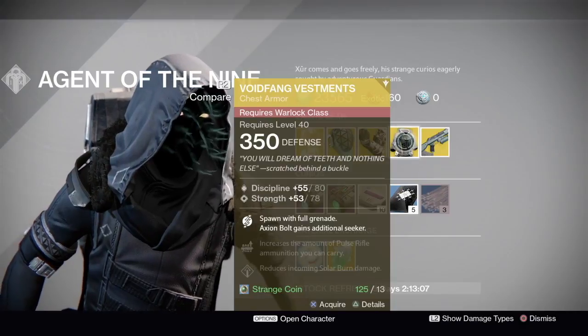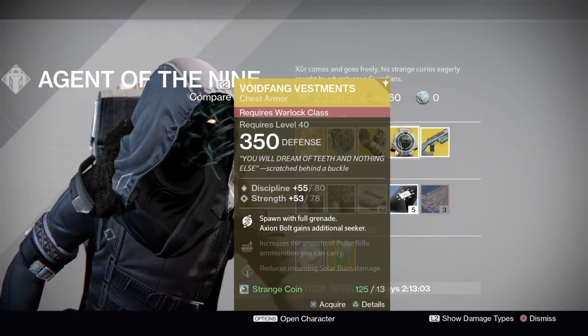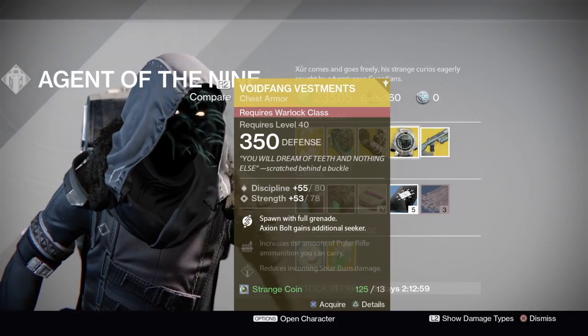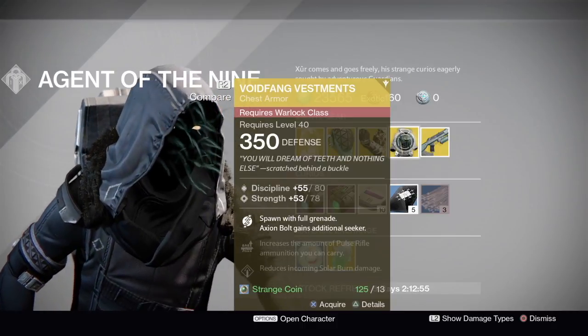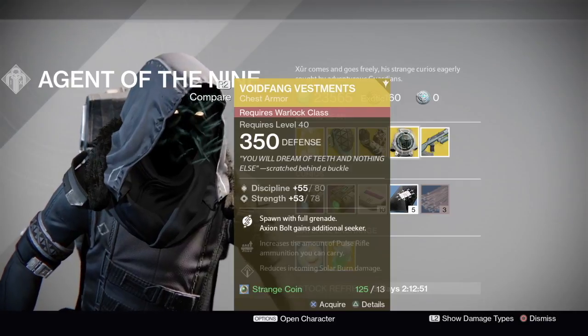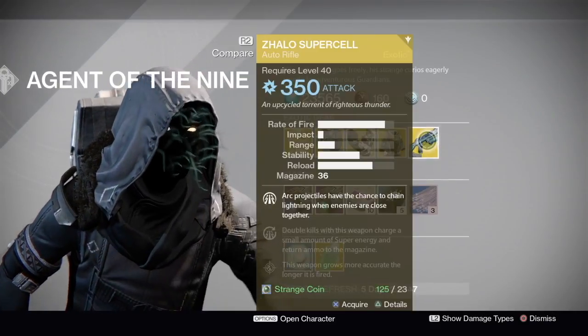For the next one we have the Voidfang Vestments — this is the Warlock chest piece. This is a great chest piece; you spawn with a full grenade. I use it for PvP and PvE — it works wonders in both because it can save you and your teammates' lives if you spawn with that full grenade. It's great for Trials of Osiris because you throw your grenade and come back with another one. I would highly recommend that one.